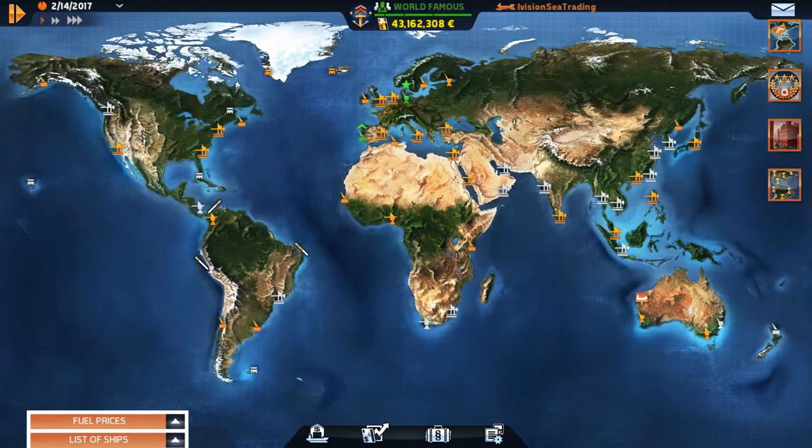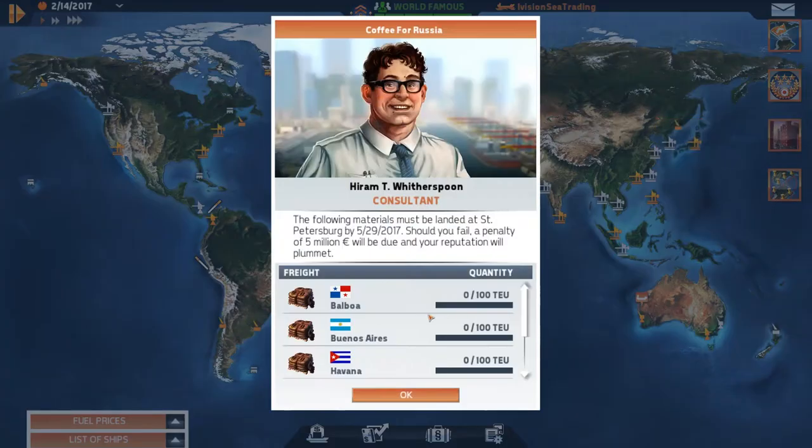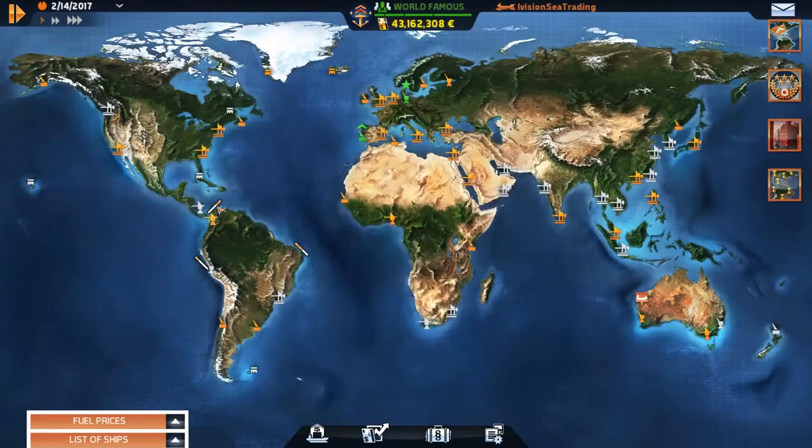Welcome back to our TransOcean the Shipping Company let's play series. Last episode we started moving our ships towards South America to take care of a contract to St. Petersburg — all this nice coffee we're going to be needing. We have three ships out there: the Alabama, the Maersk, and the Explorer. We also have the Solo sitting over here in Fremantle, which I don't even remember where it was going.